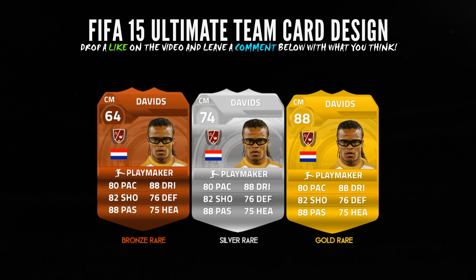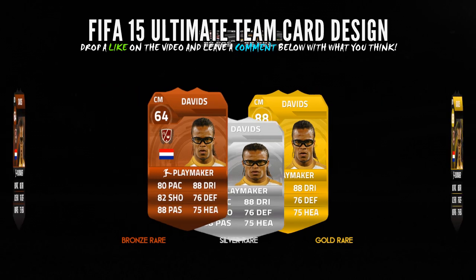Moving on to the rare cards — we have bronze, silver, and gold. Without a doubt, these have to be my favourite out of the three. The silver ones look awesome. I'm a real fan of silver players and these just look ever so smart. Do let me know your opinions in the comment section. Let me know if you're excited for FIFA 15 — I surely am. We're only like a month and a couple of weeks away, so this is so cool. Hopefully they've done a good job on it.